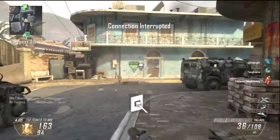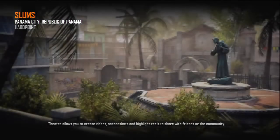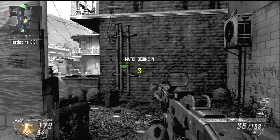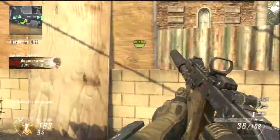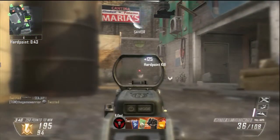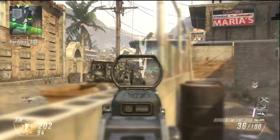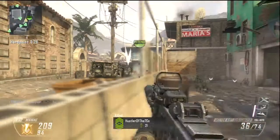So the submachine gun class is definitely the best. From those, the shotgun is probably the worst, just because the sniper can provide support for your team. The assault rifle is going back to where we saw it in World at War, Modern Warfare 1, and Modern Warfare 2 days — where the assault rifle is now more of a secondary weapon compared to the submachine gun. To level up quickly, I strongly suggest using a submachine gun with a silencer attachment. Sure, you do lose some range, but it makes up for it for not being on the minimap.